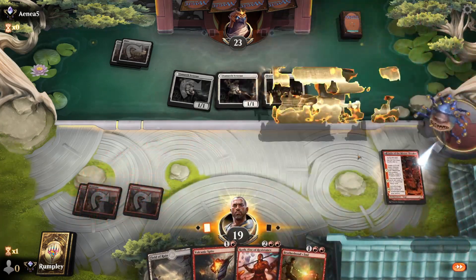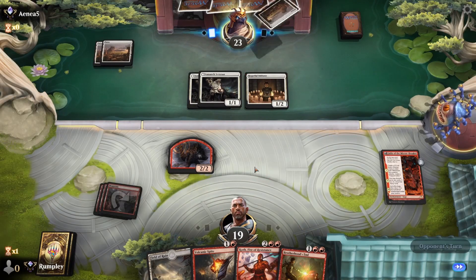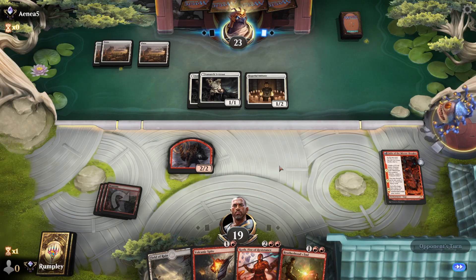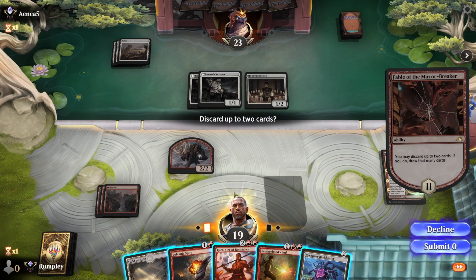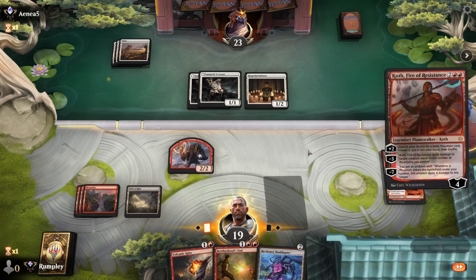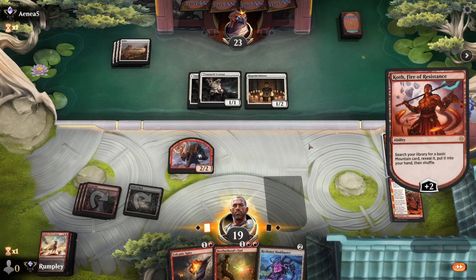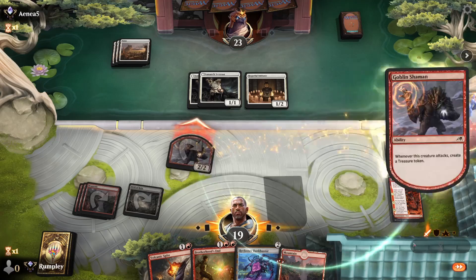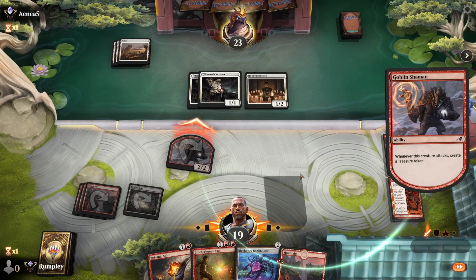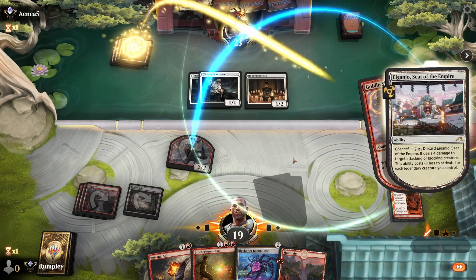Could try to Fable first — is that too greedy? No, I don't think that's too greedy. Try to Fable first, conceal the fact that I have a Brotherhood's End, try to get even more creatures. Nothing — discard two cards, I like what I have, I'll keep these. Play a Koth, grab a mountain, attack our opponent, get a treasure.